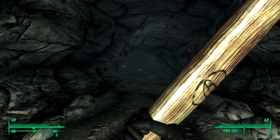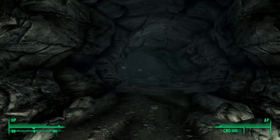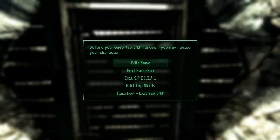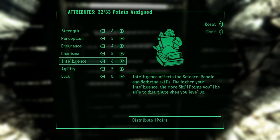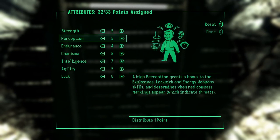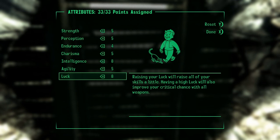Hey guys, this is Tolley and welcome to Let's Play Fallout 3 Part 2. Last time we left off, I had just escaped Vault 101 — or I'm about to, I just have to walk through this door. I wanted to wait and see what opinions you guys had in terms of where I assigned my stats. The main thing I got was that I need to put more points into Intellect and I don't need to have 9 Luck.